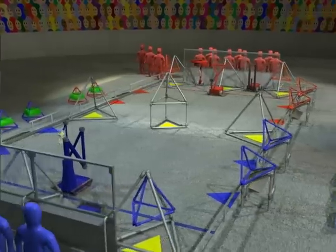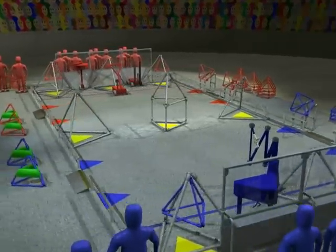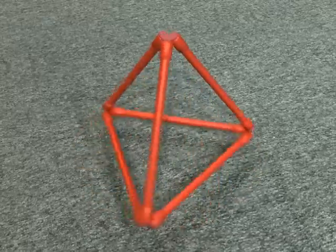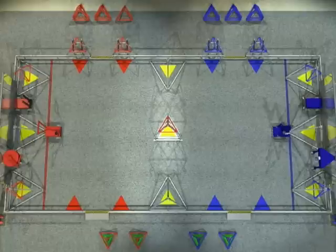Human players stand at the corners of one side of the field, ready to move game pieces out and hand them to the robots. The game is played with tetrahedral shaped objects known as tetras. Points are scored by placing tetras on top of goals and making rows across the goals.